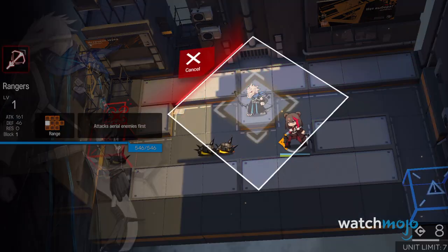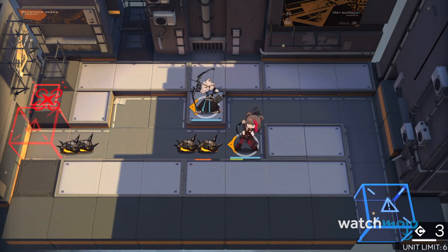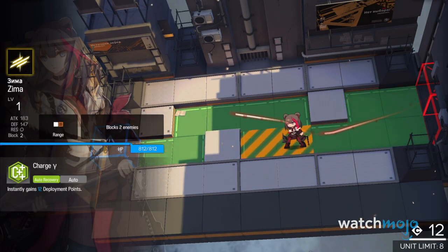If you need more time to think, you can tap on a unit's picture to check their stats and range when combat slows down a bit. Oh, and also make sure you have your units facing the right way.